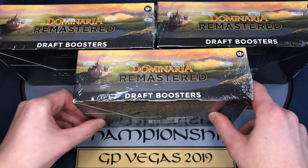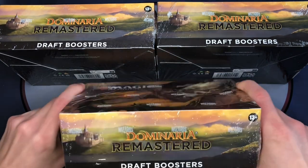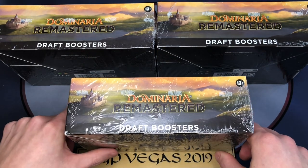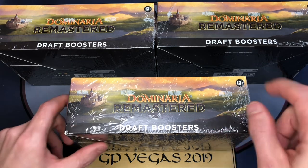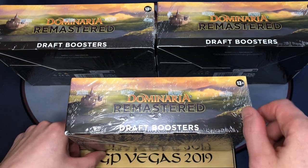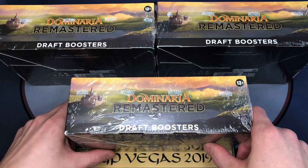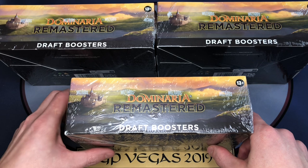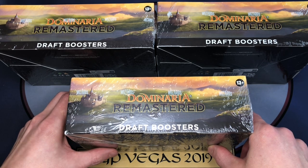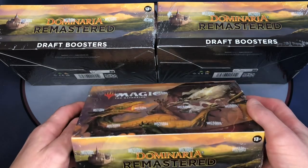We're going to keep these sealed and let others open their packs, boxes, and draft them. The primary goal might be to draft these later down the road with some friends. Each box contains 36 packs, each pack has 15 cards and a token. There's a retro land, a traditional foil, and the shooting star retro foils, which are pretty cool.